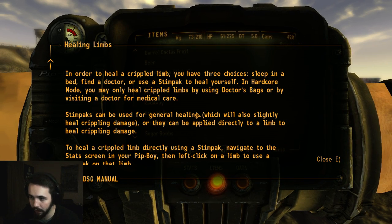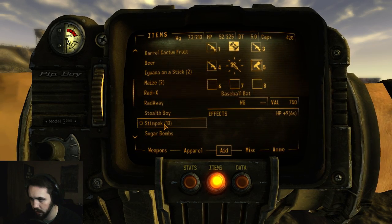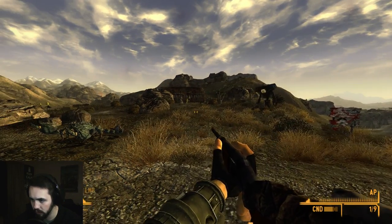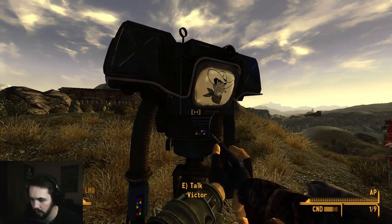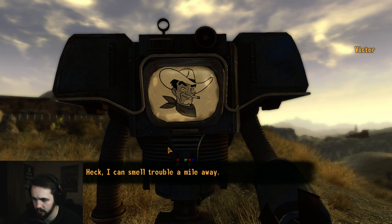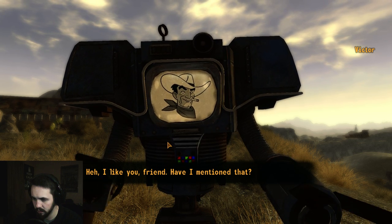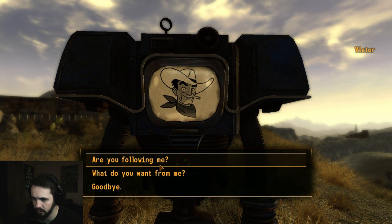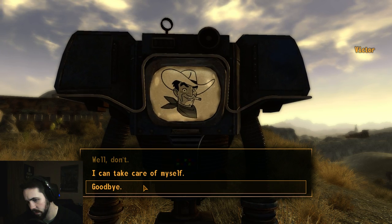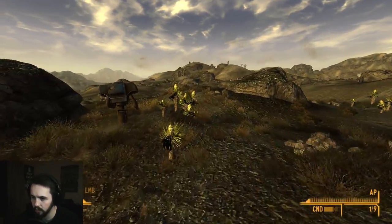I just saw a robot coming at me — I really hope he's friendly. Okay, I have a crippled limb. I'll take a stim pack. That is Victor! You need to be careful, it's dangerous out here. Heck, I can smell trouble a mile away — thanks Victor. I like you friend, have I mentioned that? I saved your life so I kinda feel responsible for you. See you later Victor.